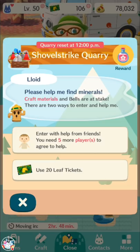Shovel Strike Quarry basically lets you get either bells, common crafting materials, or essences, and there are different amounts you can get. You can get roughly 3,000 to 5,000 bells — bells are very consistent. You can get between 1 to 10 essences — essences are pretty inconsistent. And you can get between about 2 to 20 common crafting materials.